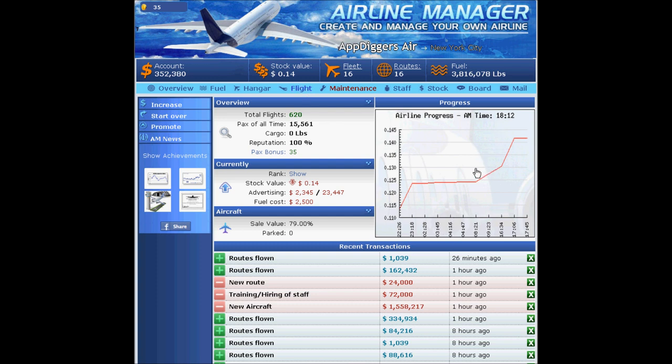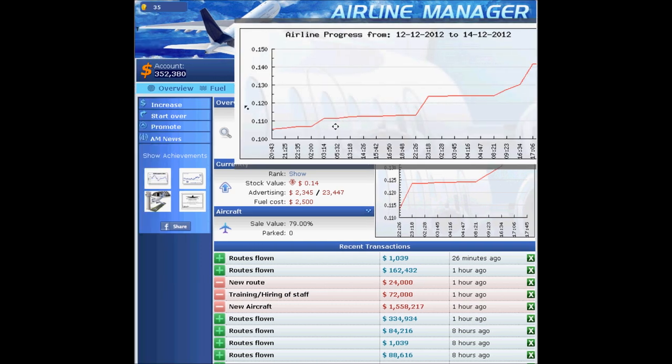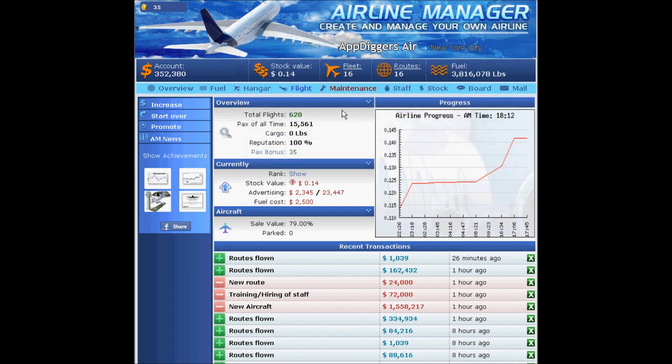You have to realize that as the plane loses its value over time and over the hours it's in use, your stock will eventually go down. You want that plane taking off and landing as soon as possible, making you as much money as possible. If it's a long-range aircraft, set it up for the longest possible trip — from Europe to Australia, for example. Don't let your asset turn from liquid cash into a plane that just sits parked, losing money and dragging your stock down.